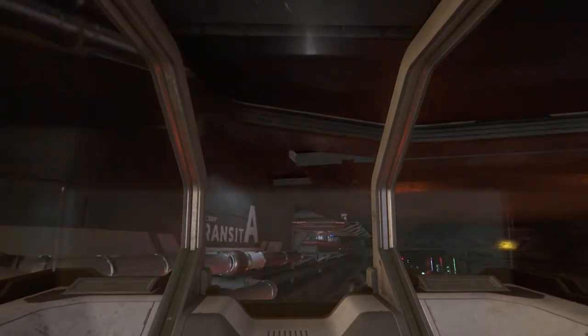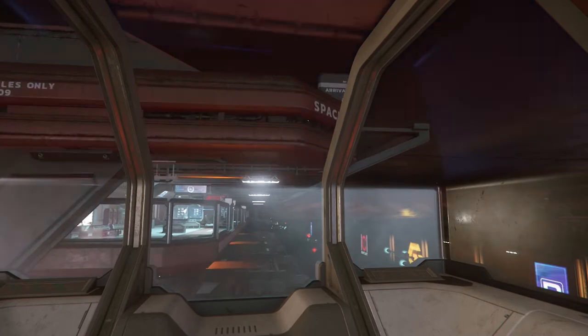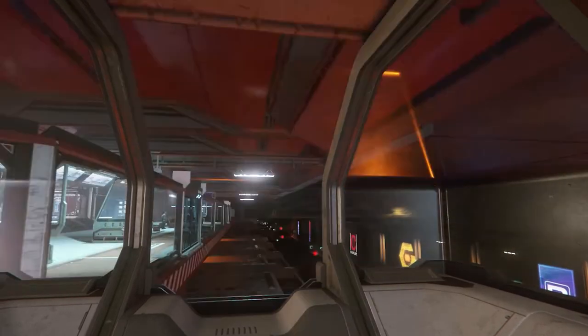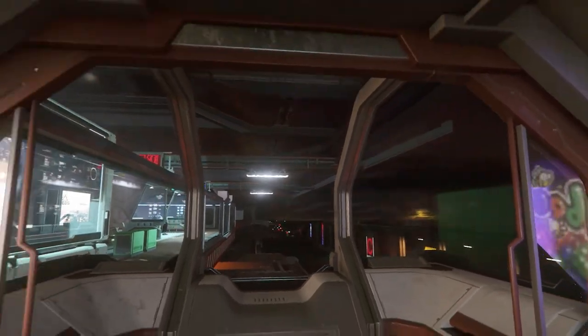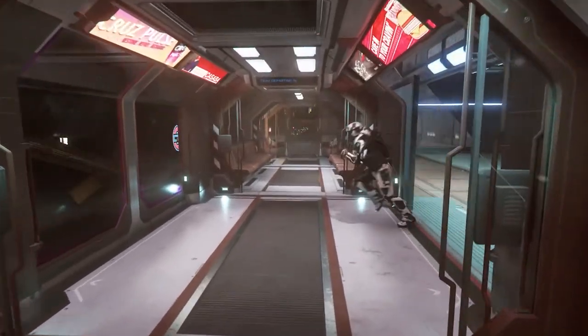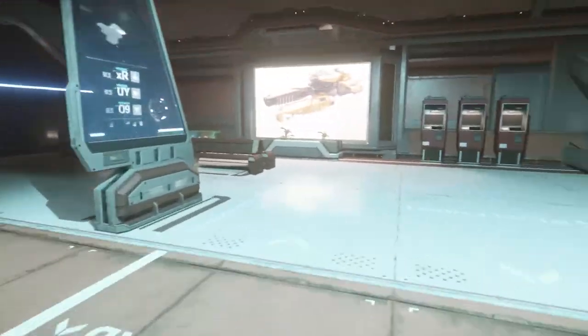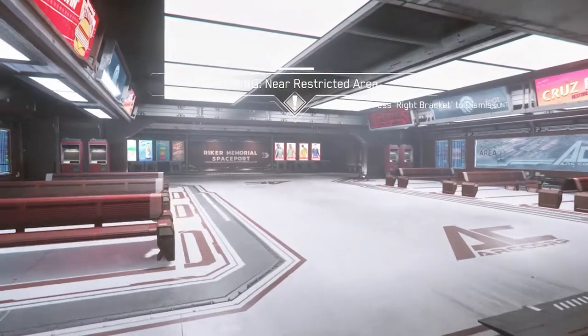Here we are — Riker Memorial Spaceport, where you land, you lounge, and have your leisure at Area 18. We'll be heading right over there.